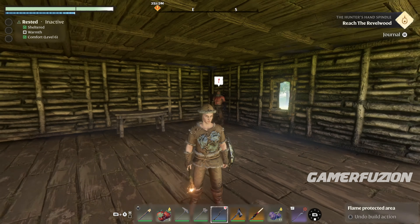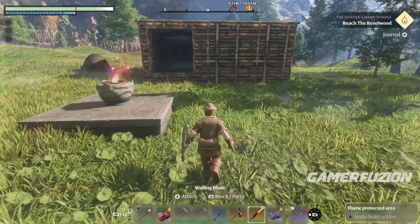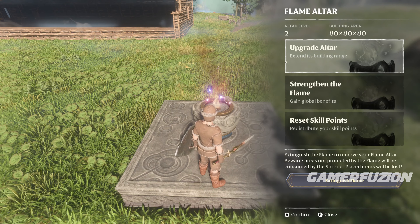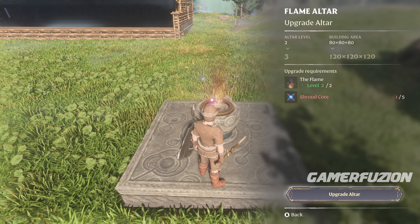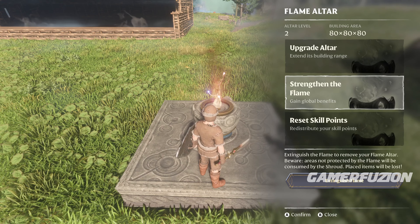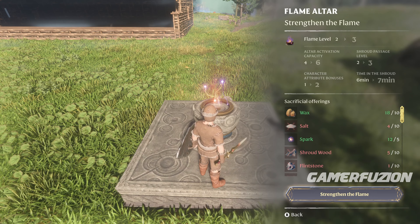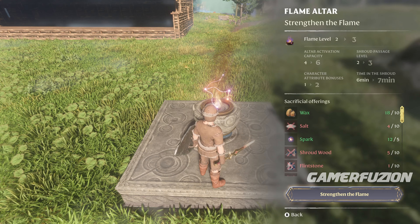The next important item is upgrading your flame altar. If you come to this location here, I already have it at level two. You can upgrade the altar to go from 40x40x40 to 80x80, but what I would focus on first is strengthening the flame. With it at level two, it gives me shroud passage level three.